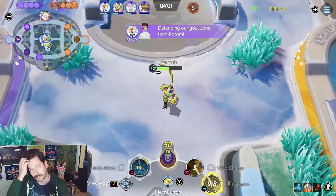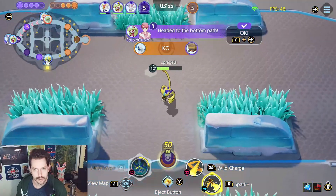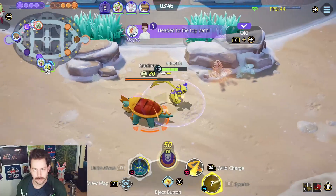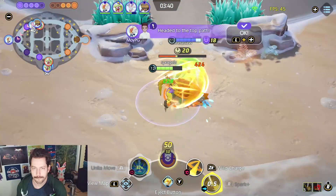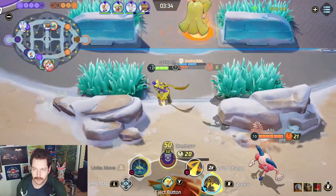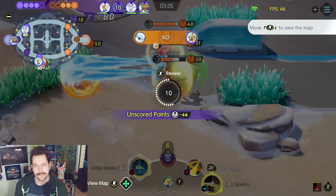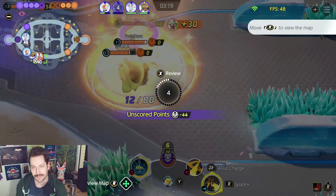They got Rotom, which is surprising — they just got it with one Absol. We got Serena here coming in with a Unite. My Wild Charge charged me into a wall! That's such a bummer — that was going to go much better. I really believe it. That was going to be a lot better than that. We've got experience top and bottom — is anyone going to get it? I'll go get it then.